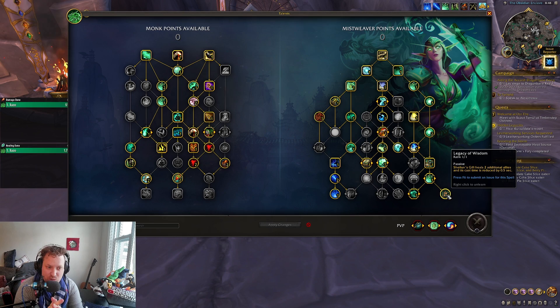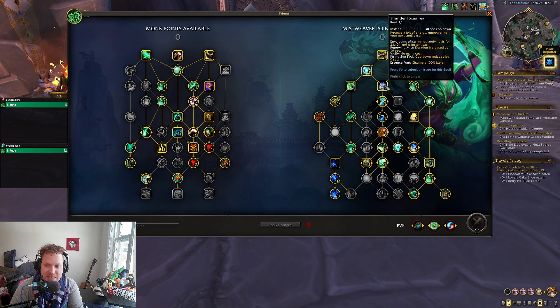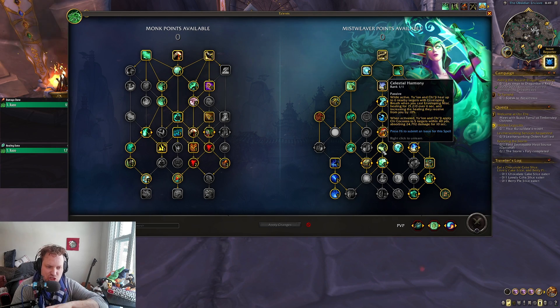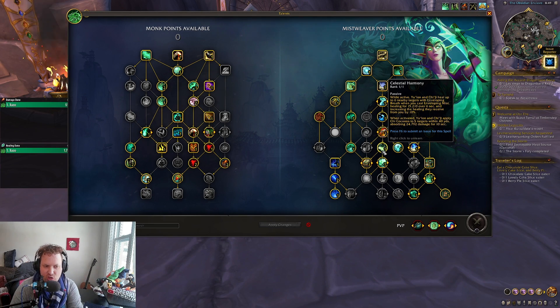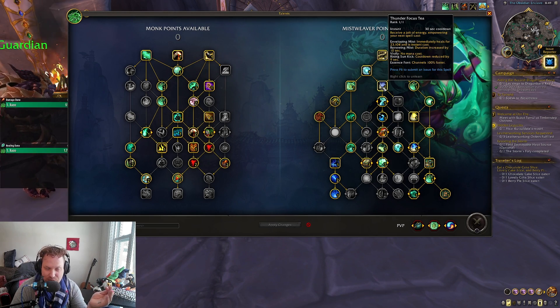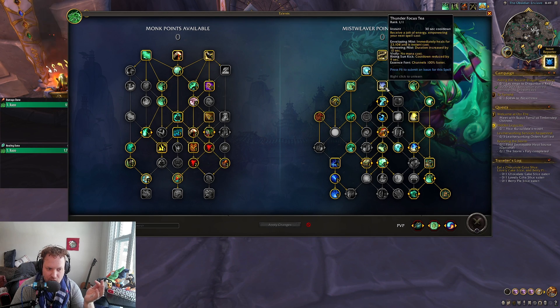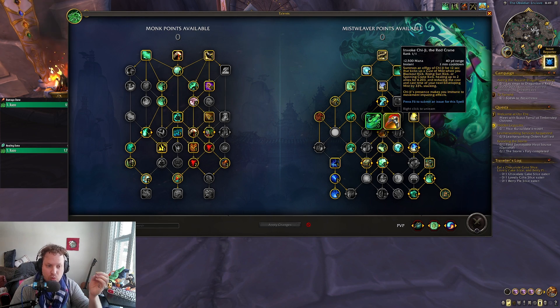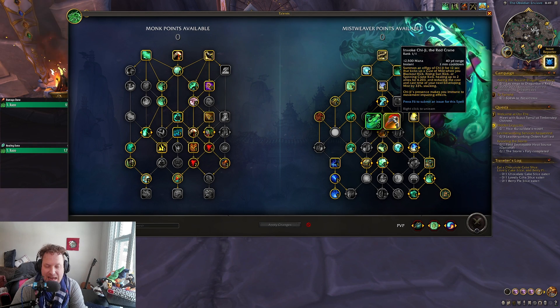So those are all the buffs coming to Mistweaver, and let me tell you — these are some massive buffs. Legacy of Wisdom and the Thunder Focus Tea change making Enveloping Mist instant cast or lower cast time means less time channeling spells and more time pressing melee buttons. Yulon or Invoke Chi-Ji have an instant proc right when you press them and will put shields on five allies. The synergy between the Enveloping Breath from your Celestial and the instant cast Enveloping Mist from Thunder Focus Tea are really, really good combos. You might want to take Focus Thunder as a priority now — double up on your Enveloping Mist for a massive cooldown with Chi-Ji breathing on everybody.